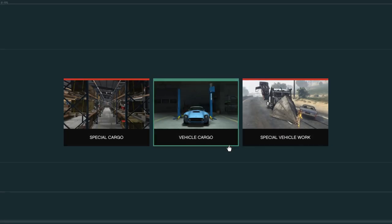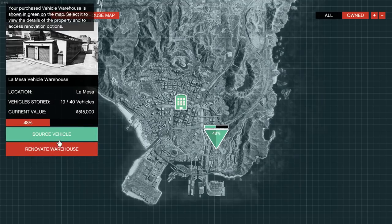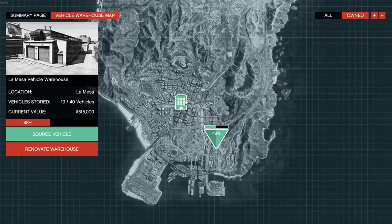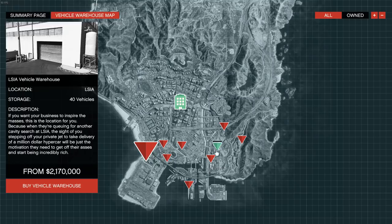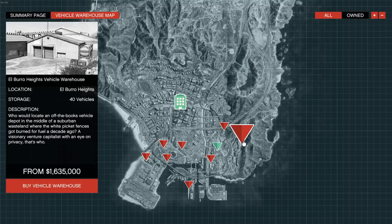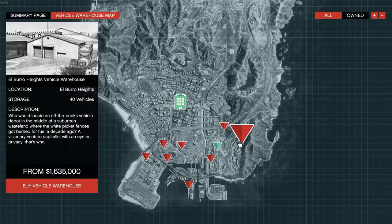Once you buy an office, you're going to want to work up to about 1.5 million dollars to buy a vehicle warehouse. From the office chair and computer you can see all the vehicle warehouses around the map. Some are very expensive — up to three million dollars — but the cheapest ones are around 1.4 to 1.6 million. To get that amount you can replay heists or grind VIP missions again. This is the step where things really start taking off.